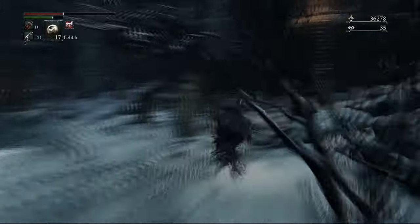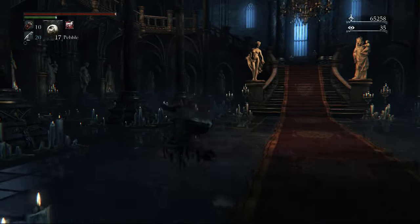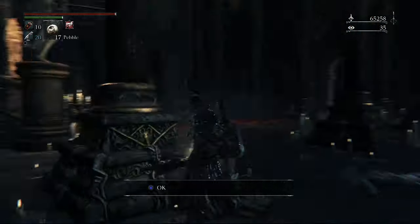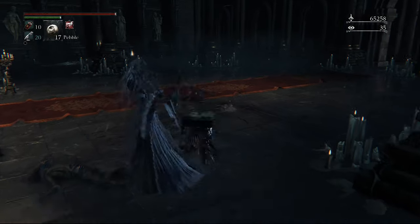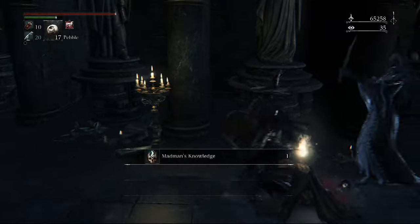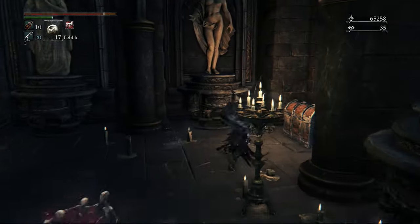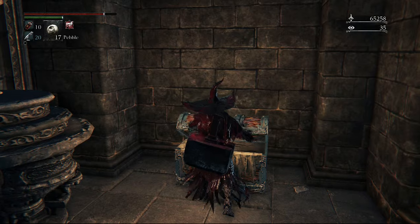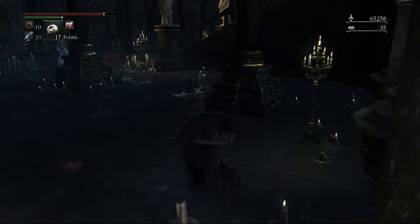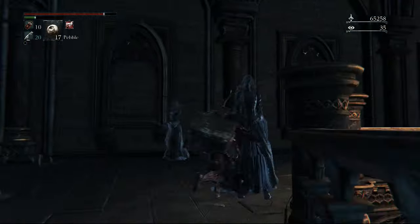Now we're heading into the castle. Even though I cleared the level out, the enemies I'll encounter here do not actually spawn until we pick up one of the items down here. So all these ghosts are going to be alive — I'm going to ignore them for the sake of the guide. There's another item over here: one to the left, one to the right, and at the far end to the right we're going to get the rapier pistol, which I also did a separate video on.